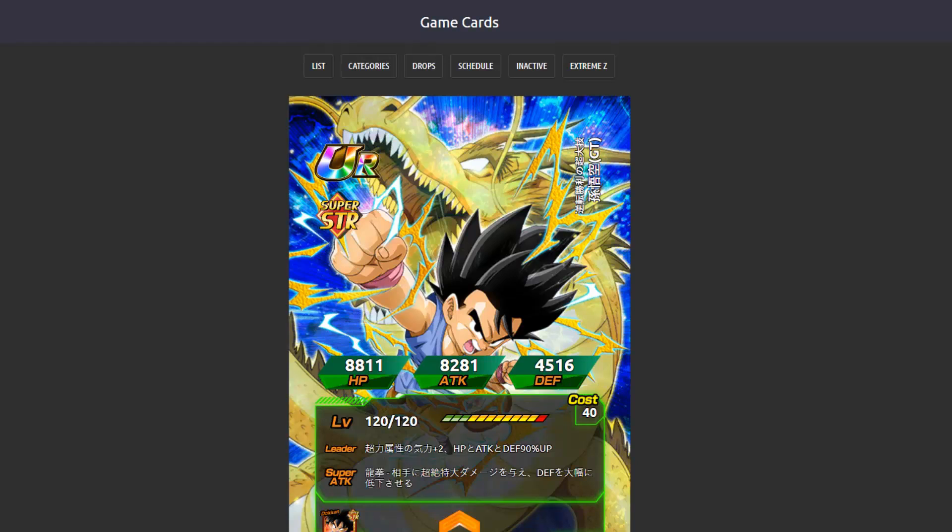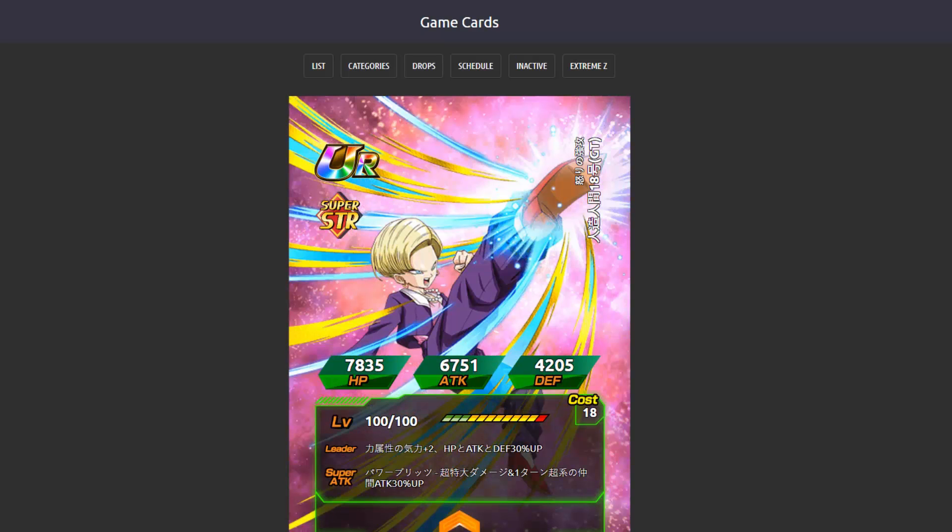We're almost done. We have the STR SSR Android 18 from GT, one of the new free-to-play cards coming with the new GT story event. Her leader skill is STR types Ki +2 and HP, Attack, and Defense up 30%. Her super attack deals supreme damage and raises Super type allies' attack by 30% for one turn. Her passive is Defense up 70%, and after being attacked, Attack up 70% for three turns. Her links are Twin Terrors, Android, Battlefield Diva, Cold Judgment, GT, and Infinite Energy.